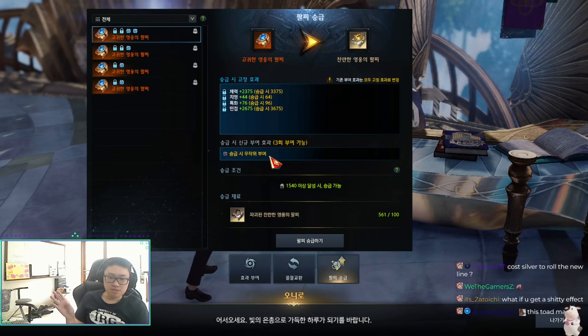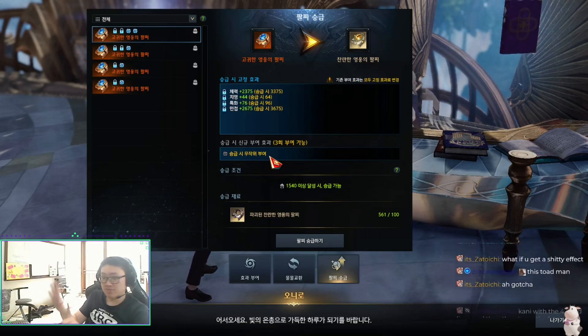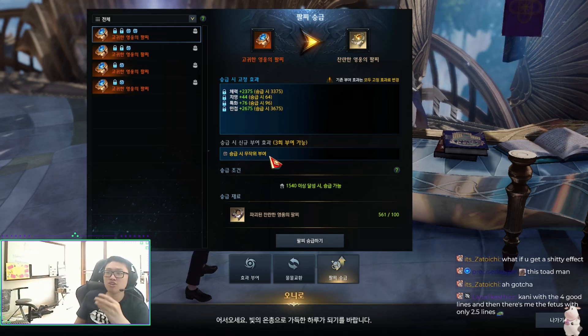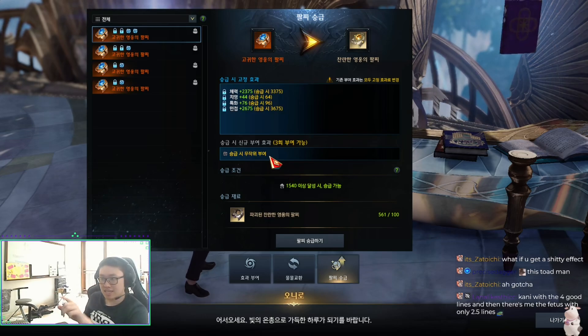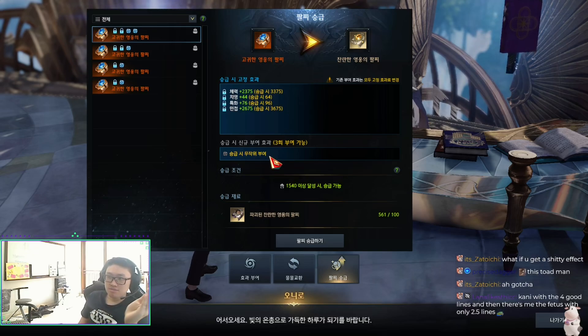One strategy: if you have plenty of silver, you can buy a relic bracelet cheaper — say 15 gold versus 20 gold for ancient — roll it, then transfer it to ancient and roll again. That might cost less gold but more silver. The amount of chances you get at something good is effectively the same, so it's one way to potentially save gold.